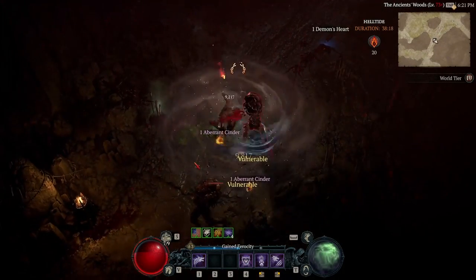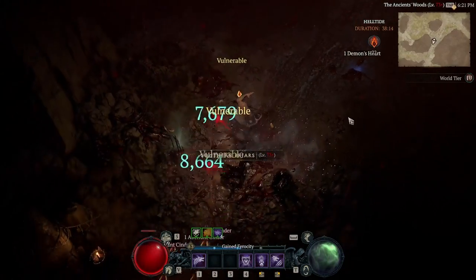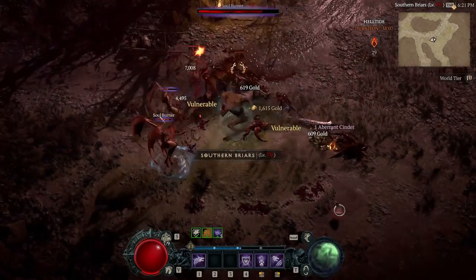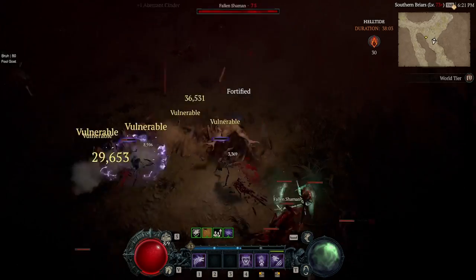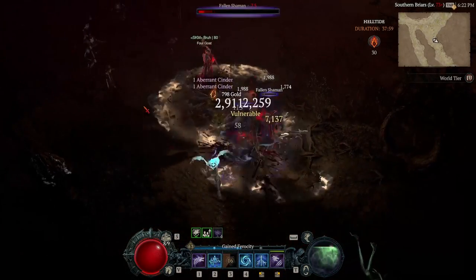Here I am, just a little bit over level 60, in World Tier 4, slapping down monsters a dozen levels higher than me or more sometimes. So it really does work great. You're flying around, it's really fun. I get asked about the build all the time. So let's go ahead, jump in, take a look. What makes this Shred build so good?